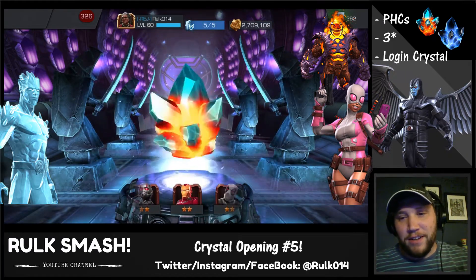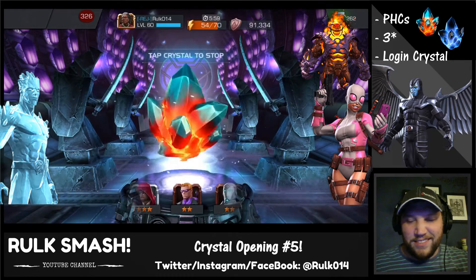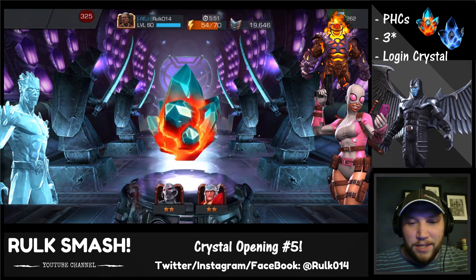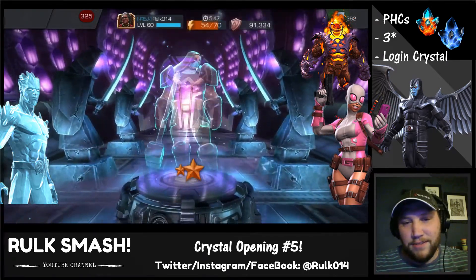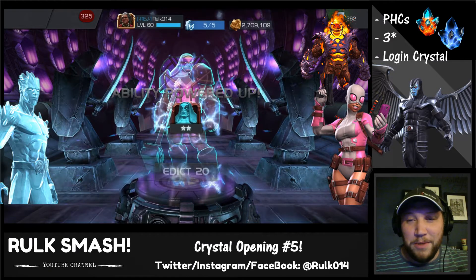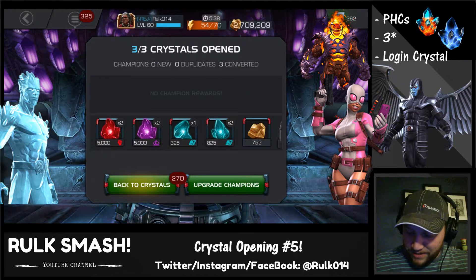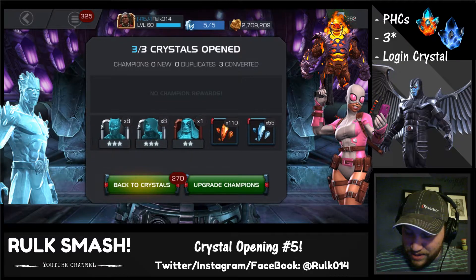I wonder if I get better luck because I'm uncollected now — maybe that's how it works. I don't think so, but let's see what we get on the last one. Two-star Ronin, I'll take it. So out of spinning three premium hero crystals, we got two three-star characters — that's pretty awesome right there.